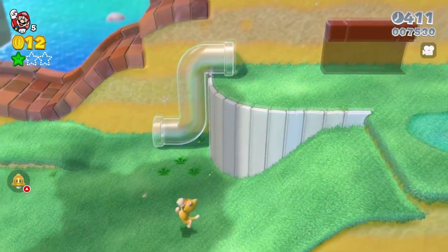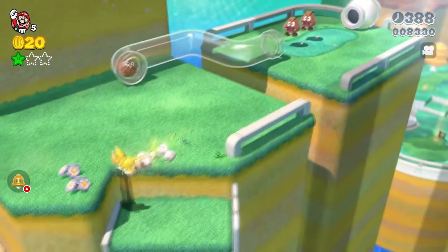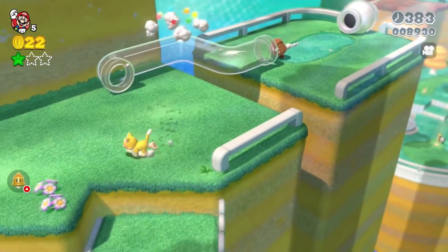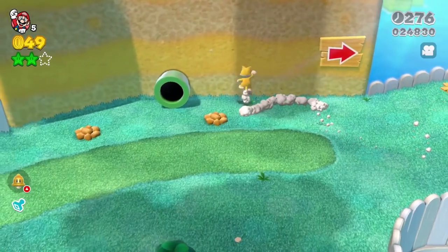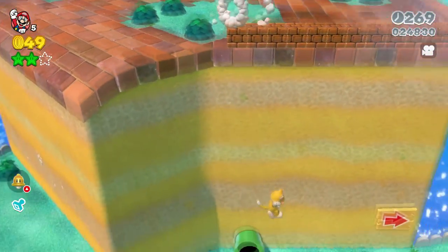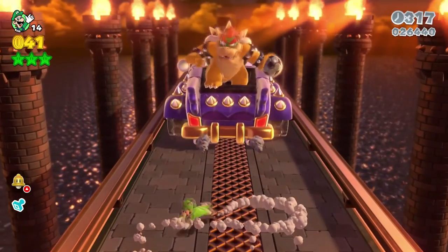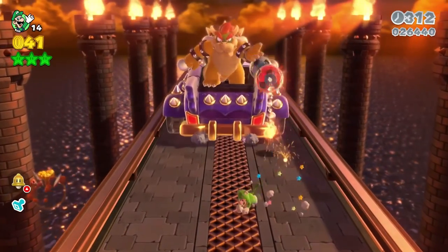This is Super Mario 3D World plus Bowser's Fury, developed and published by Nintendo. Super Mario 3D World is an updated port of the Wii U title with added multiplayer support and technical improvements. Super Mario 3D World introduced the cat suit to the series, allowing players to run up walls, run faster and add a swipe attack. It is a continuation of the level-based Mario games where players can tackle self-contained levels under a generous time limit.